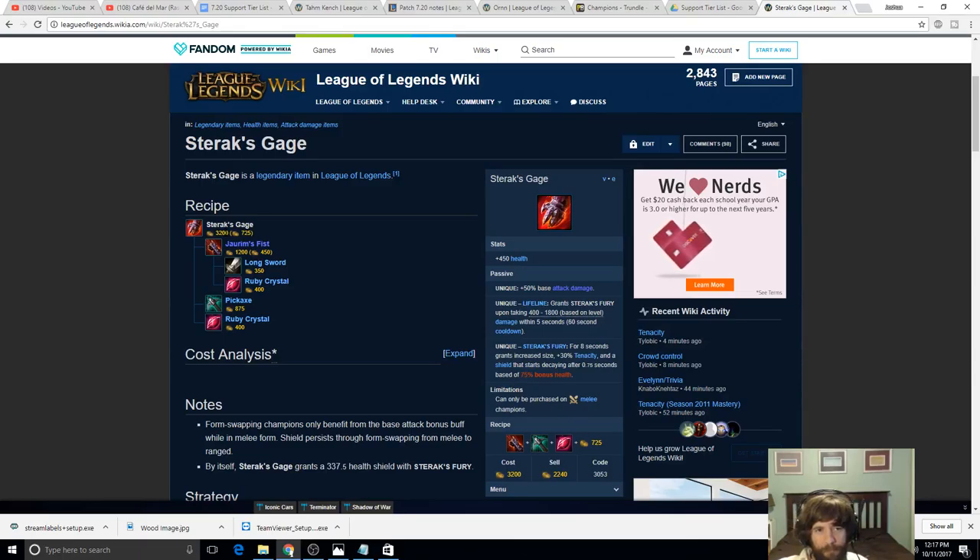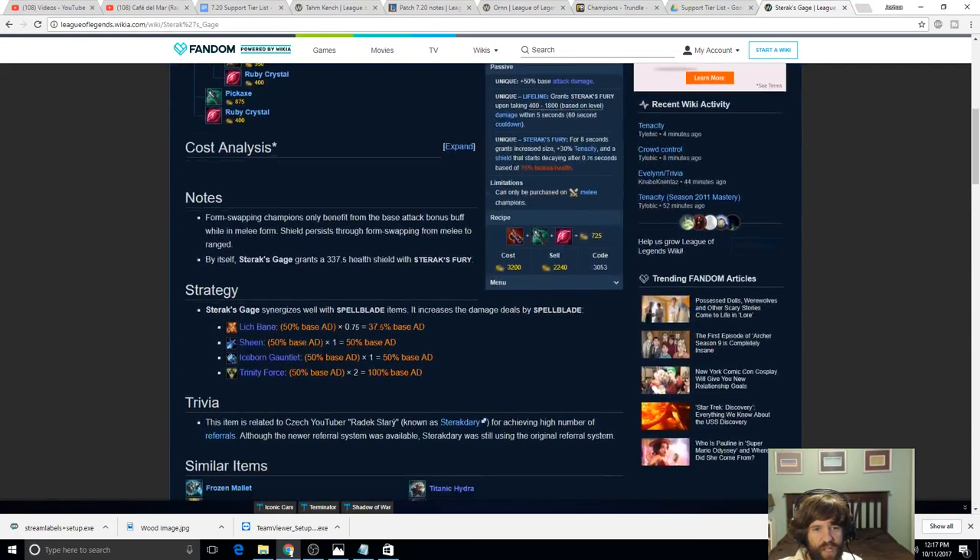Is it worth paying 500 gold for 30 tenacity that only kicks in after you've already taken a lot of damage? It'll see some play but it's just so expensive. For 3200 gold there are so many other items. The interesting mechanic is that increasing base attack damage helps out with Trinity Force — and they specifically call that out. The 50 base AD becomes 100% of your base AD, which is relevant if you're building Trinity Force alongside it, potentially with Mercury Treads and Irelia's passive.